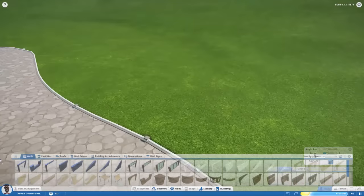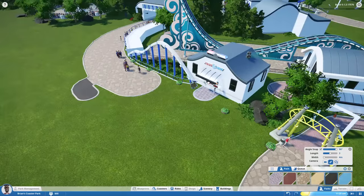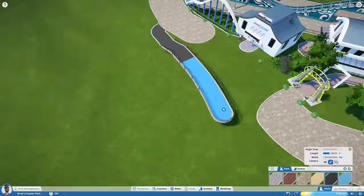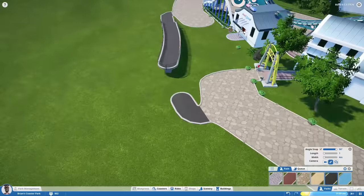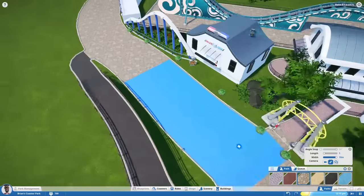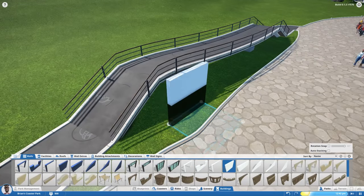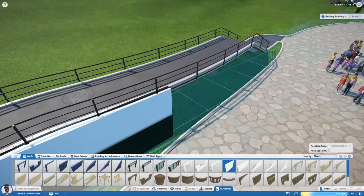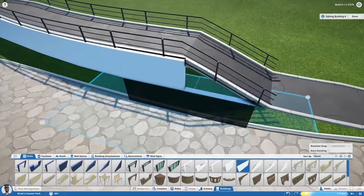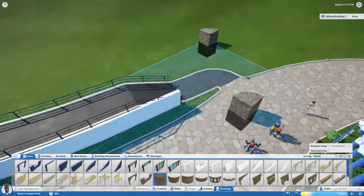Hey guys, what is up? It is Pieces of Prestige and today I'm here again with building Prestige Heights in Planet Coaster. This is kind of a special episode — this is episode 7 — but this episode doesn't really have anything to do with real thrill rides. It does have to do with actual theme parks like Europa Park, Fantasialand, and Disneyland, which have resorts on site. A user called Juma suggested building a hotel in the park, and I thought that was an amazing idea, so here we are.